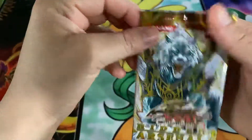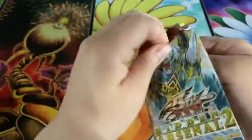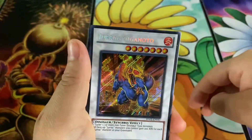Alright, and Hidden Arsenal number two — looks like we have a Jurrac Giganoto.